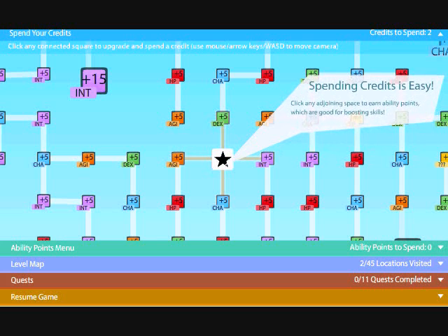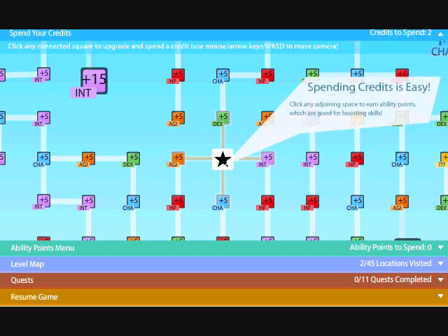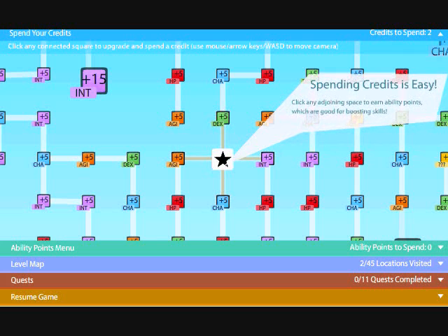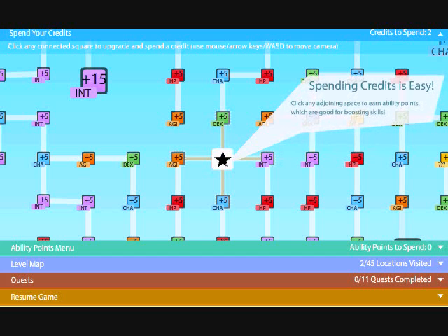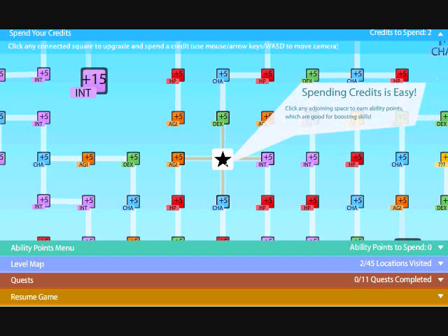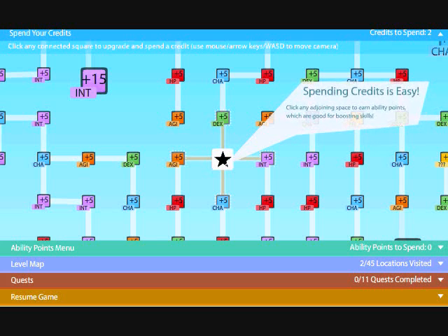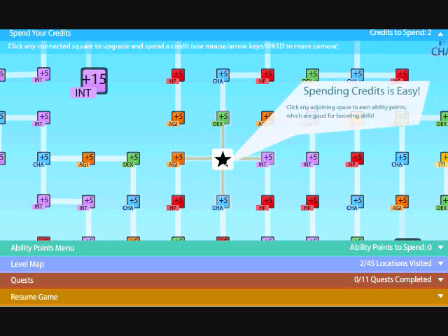What the hell - click any adjoining space to learn abilities. What are we playing here? I have no fucking clue. I can't read it - you have to be full. We got Agility right here, plus five Charisma, plus five Intelligence, plus five, and Dexterity plus five. Does it tell you what each one does? It doesn't tell me. Where's the text box? It says 'click any adjacent space to earn ability points.' It doesn't actually tell you what they do. Agility, Charisma, Intelligence, and Dexterity.